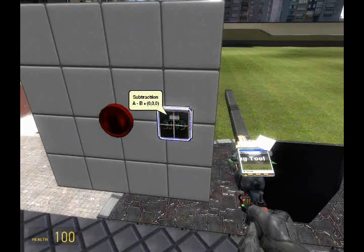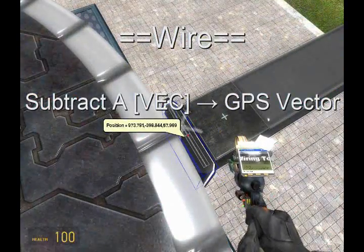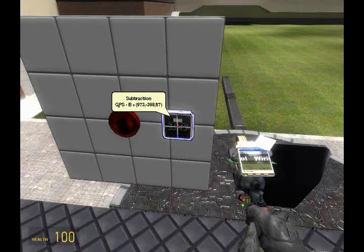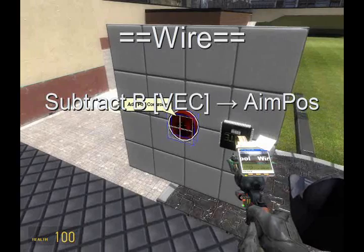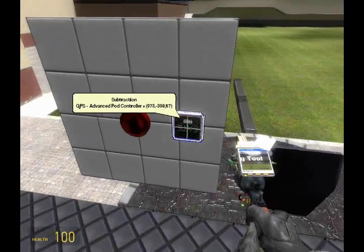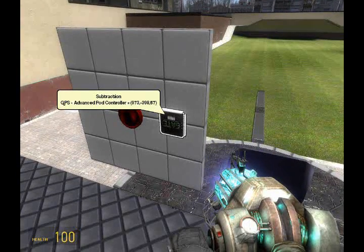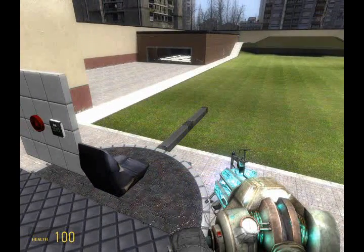Now we need to wire. Wire A from the subtraction gate to the GPS, since we're subtracting our directional components from the other's vector. To get the position of where we're aiming, wire B from the subtraction to the advanced pod controller and select output - aim position. So you don't run past it, just look for X, Y, Z on the advanced pod controller outputs. Aim position is right after X, Y, Z.